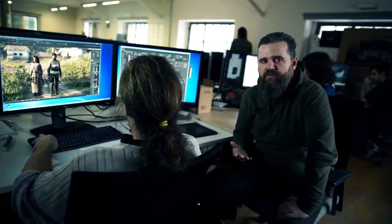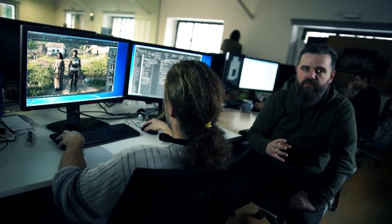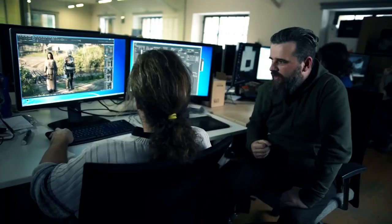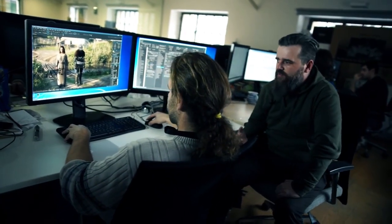Plate mail is very good against most weapons, but not against hammers, axes, and such weapons. Thanks to this system, we can create an almost unlimited amount of characters. You can combine them as you wish — every character can combine them. You can also steal clothes from dead bodies, of course.